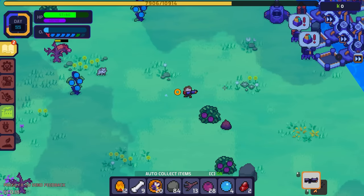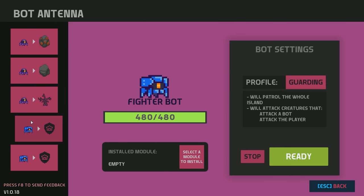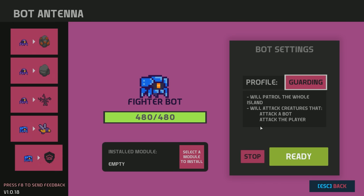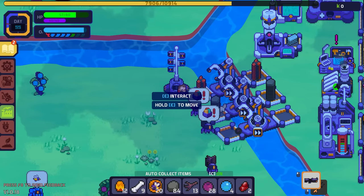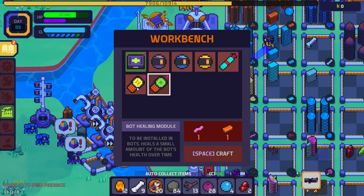There's another nest right here — so they spawn randomly. We might have to switch the mode. If I go to interact and switch to hunting mode, I want this bot to hunt the burbies and take them out. We also have new modules available — bot speed and a bot healing module, which uses plastic and copper. The healing module would be good for hunter bots.